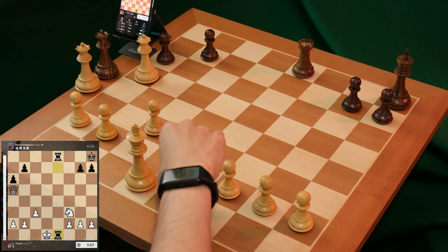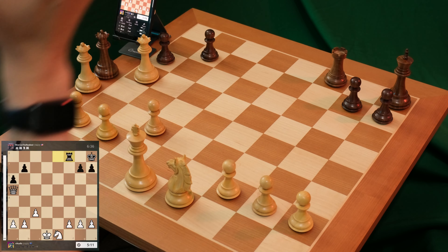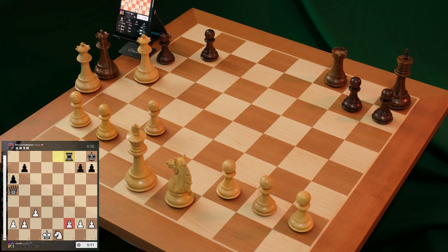Rook captures rook, knight captures back. Kudos to my opponent, the black pieces, playing on. Trying to attack the f2 pawn, but they can't actually take it. Because remember what I said before? That would be back rank mate. So I looked at this for a little bit. I can completely ignore it. Let's try to push pawn towards promotion.